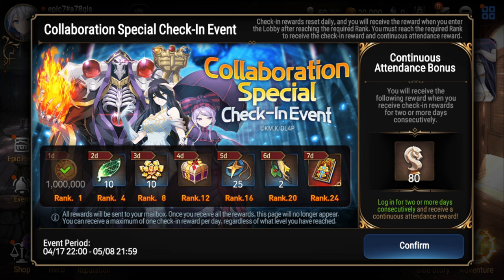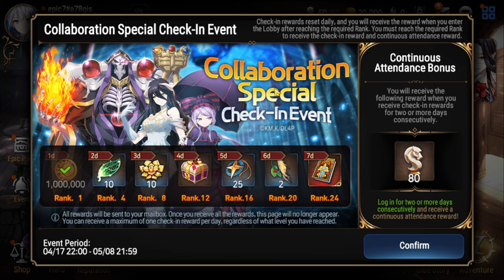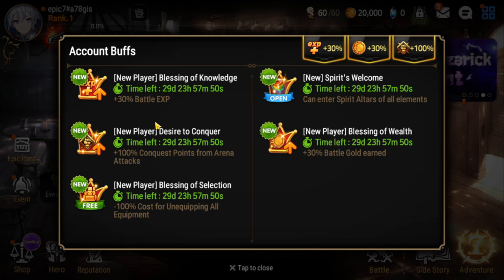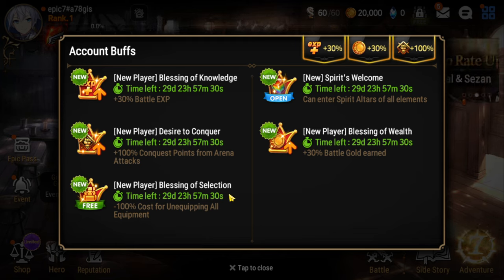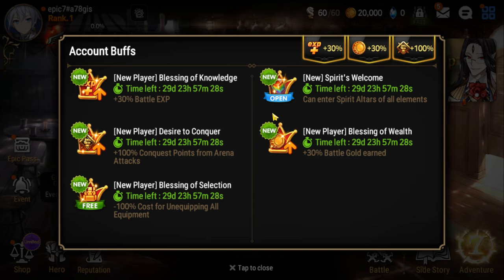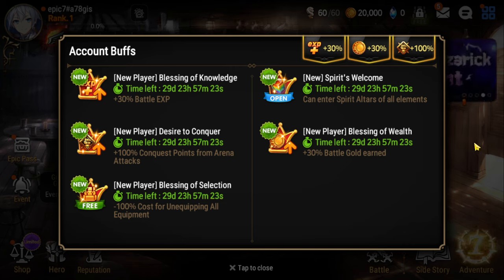You got the collaboration special event, which also has a 5-star — that's a 5-star on that one. It's going to be good. As well as you start with these blessings. You will start with a 30-day blessing in Battle XP, Conquest points for Arena. You get 100% unequipping costs. New players also get blessing and wealth, which help you get some gold and spirit authored into any element.